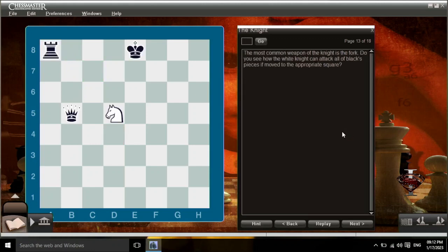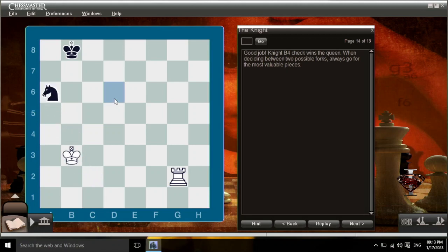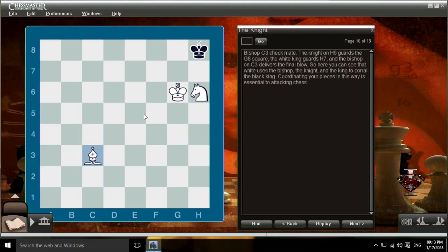The most common weapon of a knight is the fork. Do you see how the white knight can attack all of black's pieces if moved to the appropriate square? Good work — knight c7 check, you can attack all of the black pieces. What is black's best move? Here we see that black has two possible forks — play the best one. Good job: knight b4 check wins the queen. When deciding between two possible forks, always go for the most valuable pieces. In this position, you can combine the bishop and knight to mate in two: knight h6 check forces the black king to take refuge on h8 because the white bishop guards the f8 square. Bishop c3 checkmate — the knight in h6 guards the g8 square, the white king guards h7, and the bishop on c3 delivers the final blow.